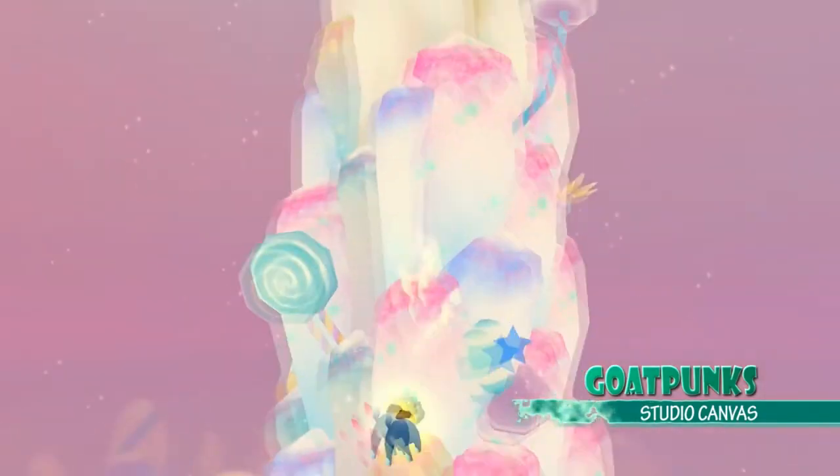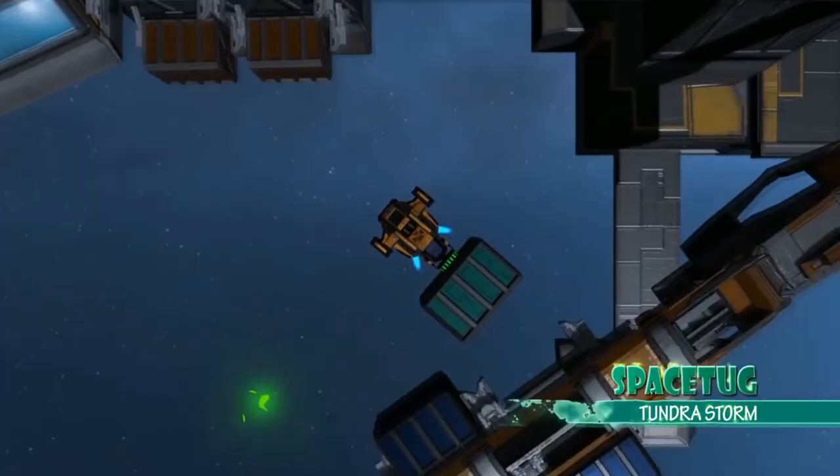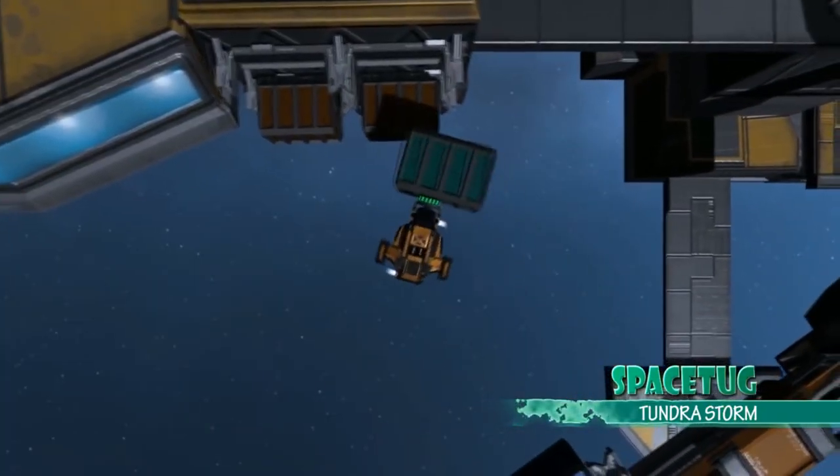Goat Punks by Studio Canvas is one we've actually played historically at last Avcon. Great game — you are a goat versus other goats trying to get to the top of the mountain and hold that spot, while also setting off missiles and all sorts of other things. Awesome PvP. And Space Tug by Tundra Storm gets a mention because it's called Space Tug.